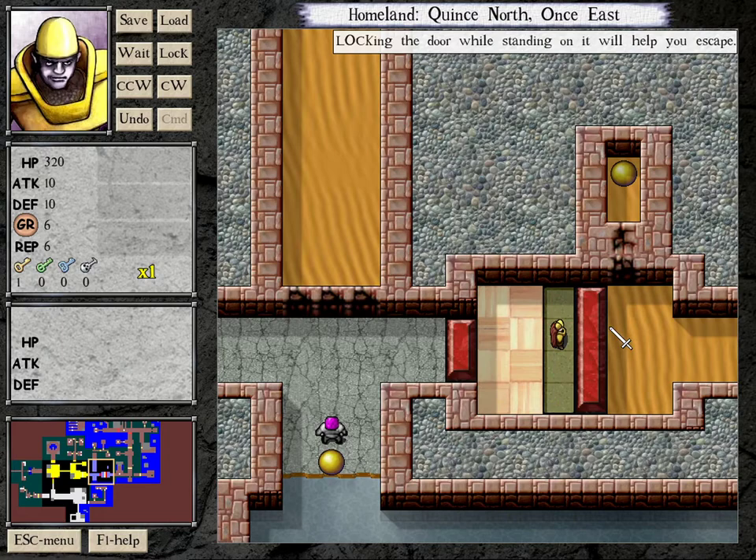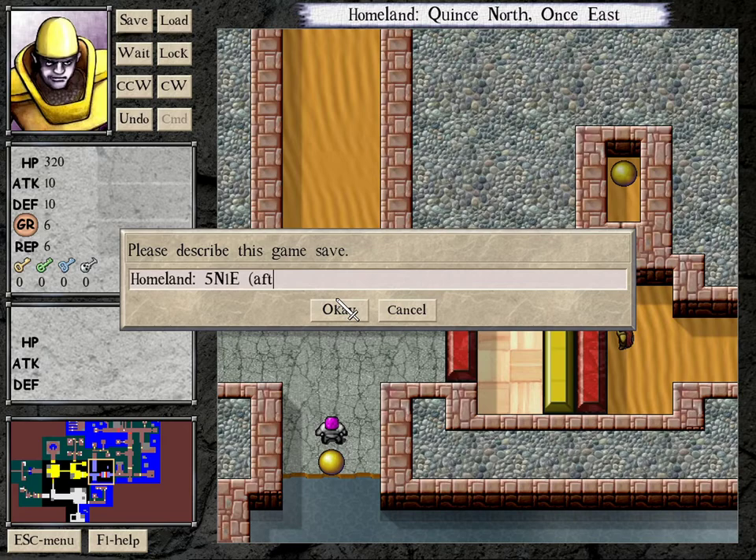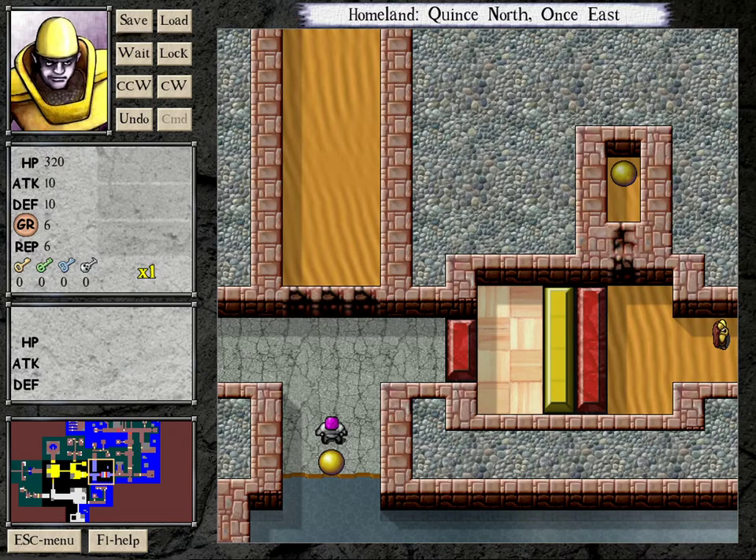One thing you can do in Drod RPG that you can't in traditional Drod is lock doors — you can do door traversal like this, which doesn't come up loads in the second half of Tendry's Tower but comes up occasionally. You also just want to make sure you save pretty regularly.